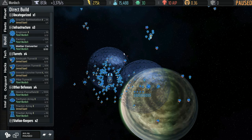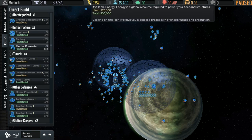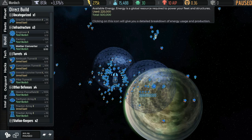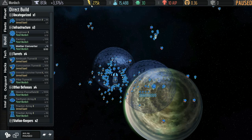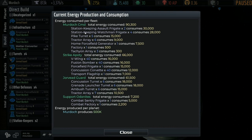Metal is purely used to build things, and we have a maximum storage capacity. Energy — we're currently using almost half. Energy is a maintenance resource: metal is how fast you can build stuff, while energy is how much stuff you can have active at once. Once you reach the energy limit, stuff will start shutting down, so you don't want to reach it. You can see where it's coming from and going.